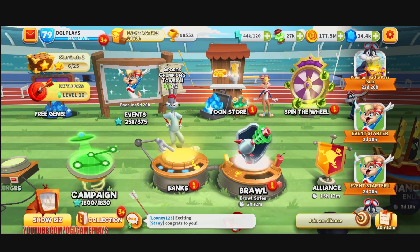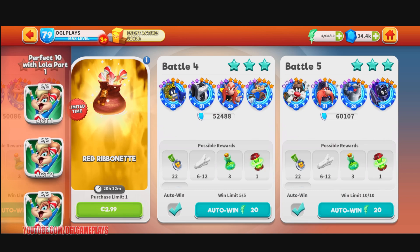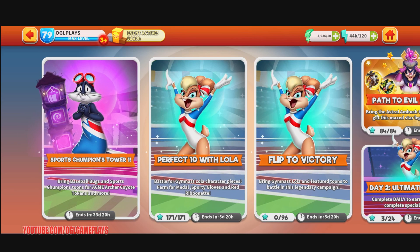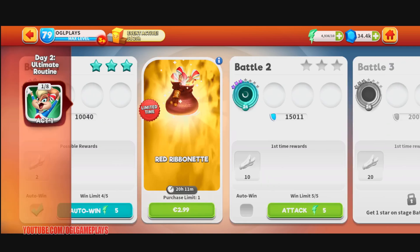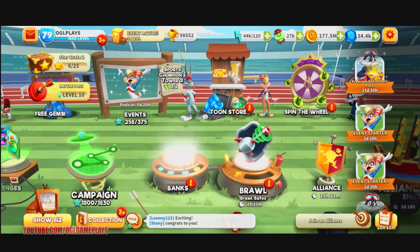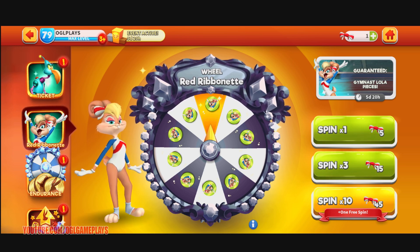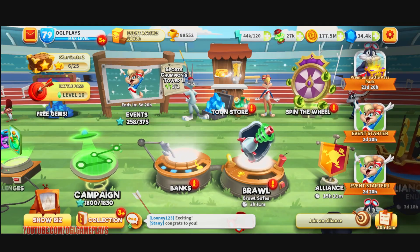So what do we have here? We have a new event — the format is the same. We will have dailies, and then we have 'Perfect 10 with Lola' where you can experience Gymnast Lola on the first act. I need 300 pieces, so I'm just doing the dailies. We also have the Gymnast Red Ribbonette Wheel where you get 40 pieces of Gymnast Lola, ranging from 22 to 40, then a 500 to 1.2k jackpot.